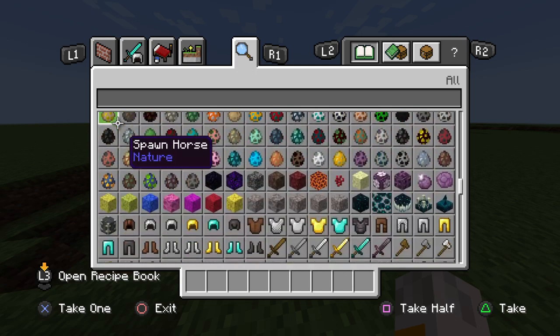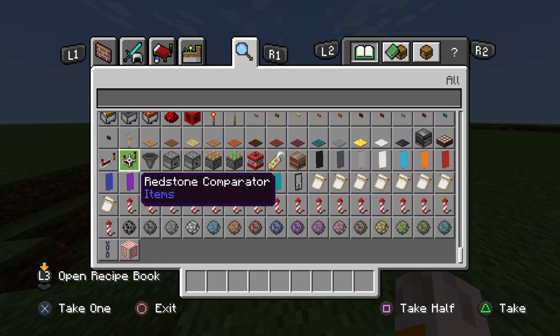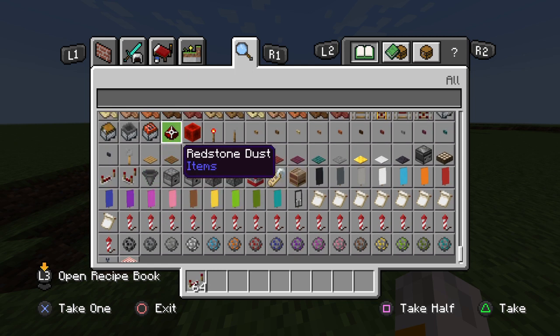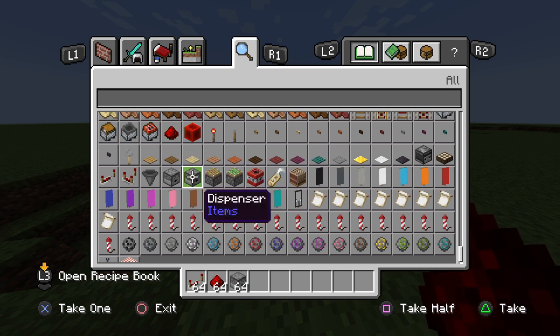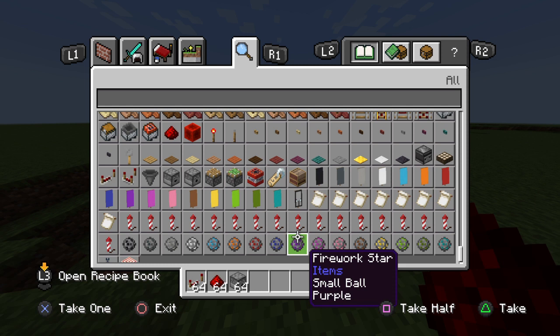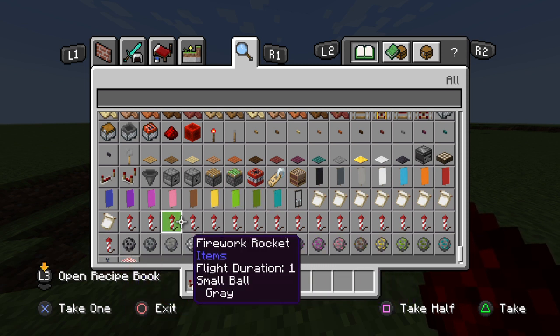First you need to grab a dispenser, redstone dust, redstone torch, and redstone repeater. You're going to get a redstone repeater, redstone dust, dispenser, and then we're going to get a bunch of fireworks.